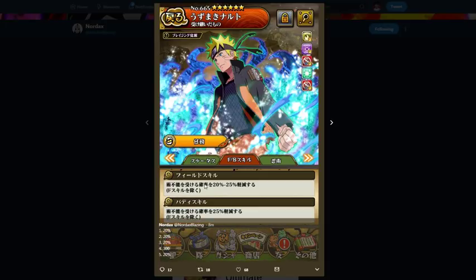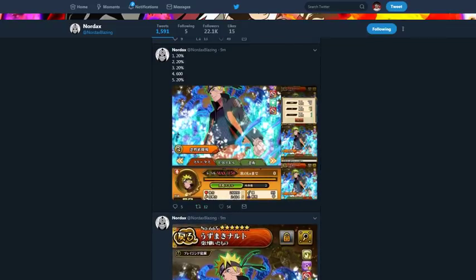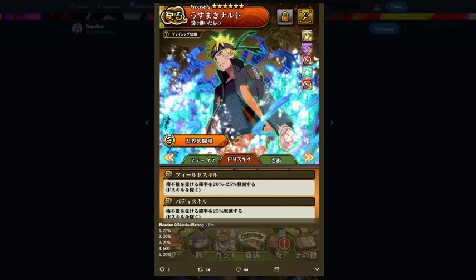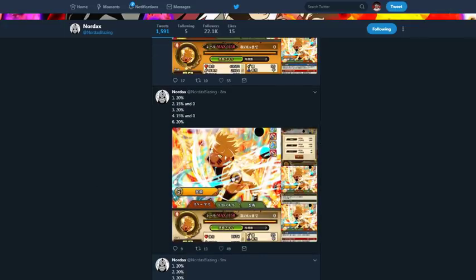We don't know those yet, but I'm pretty sure that's jutsu sealing on both of them. He's 510 chakra, single target 5.1 times multiplier. His ultimate is AOE 8 times multiplier, 70% chance of something, and 20% chance of something — we don't know since it's not translated. Moving on to his PvP stats: 28,000 HP, 2400 attack, 271 speed — but we're not really focused on those.